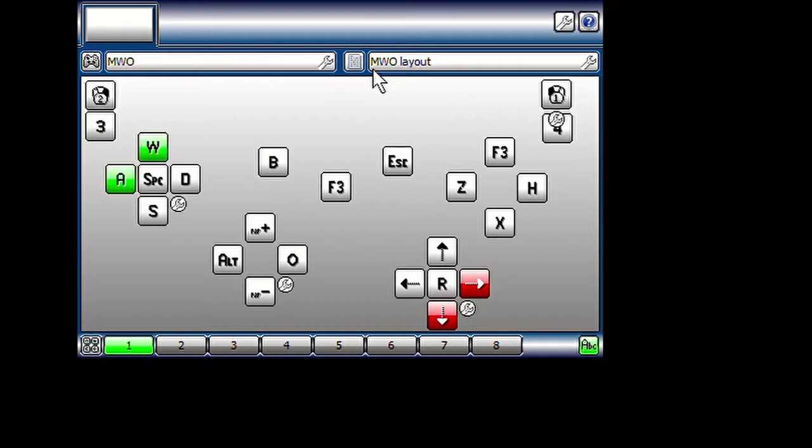Right now I have it set so there is some diagonal movement so I can turn and walk forward at the same time, but when both directions are fully engaged I'd only be walking straight or only turning torso — as opposed to in-between. You can change that to whatever suits you better for moving the mech around.